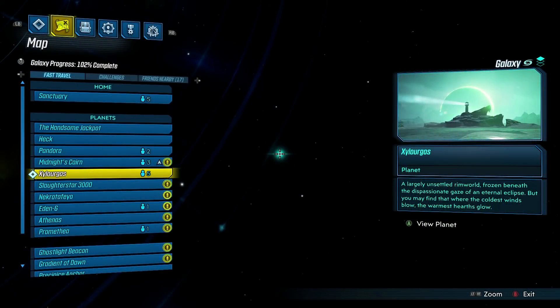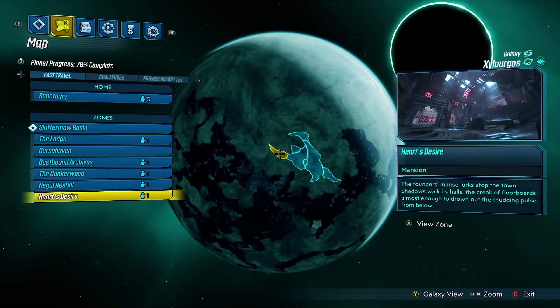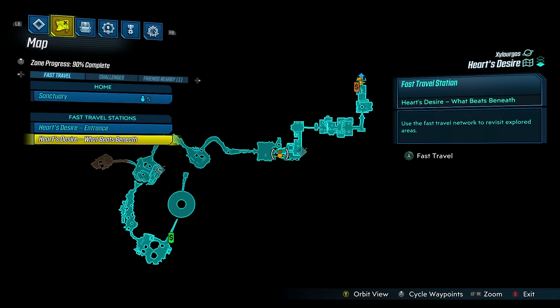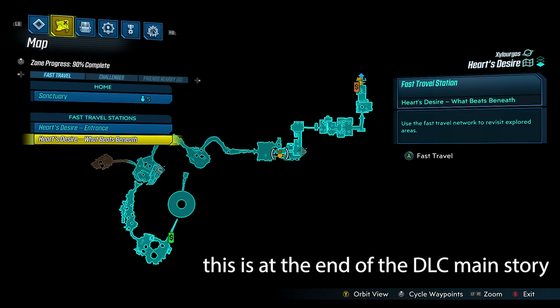For this farm, I'm going to show you guys how to defeat these guys and load back up without save quitting. You could also do this with a friend. If you want that increased drop, you just both have to travel back. So we're going to go to Zylorgus, then we're going to go to Heart's Desire, and then we're going to spawn in at this What Beats Beneath fast travel. You can always travel back to the main fast travel if you need to grab ammo, and then travel back here. But this is where we're going to start the farm.